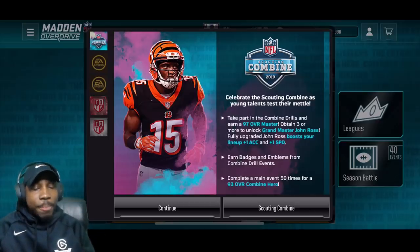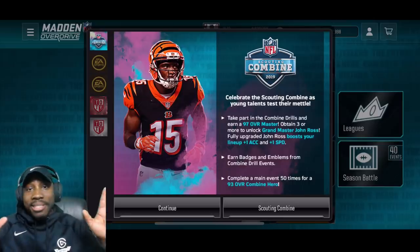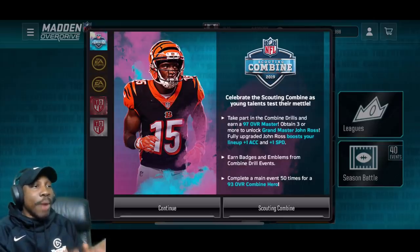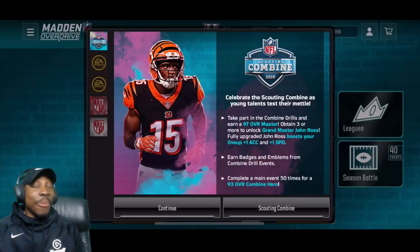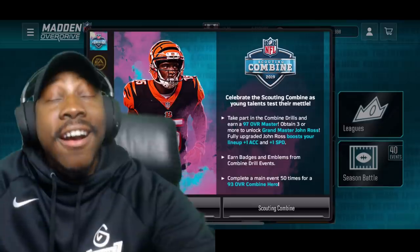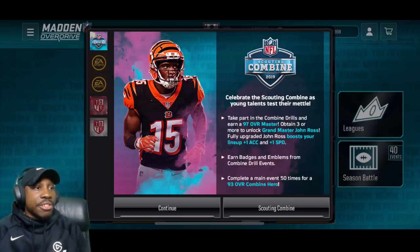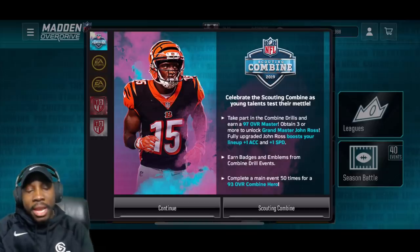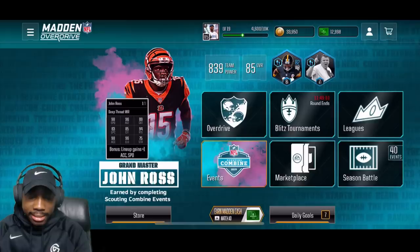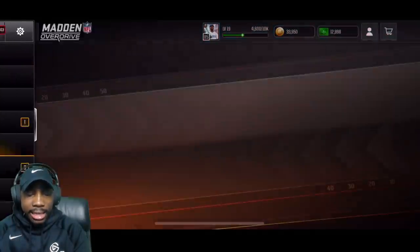The Scouting Combine 2019 program is here. I apologize to all the Madden Mobile fans — I know I don't be uploading this like I should. Y'all know I'm so confused with this stuff and I don't really like it as much as NBA Live Mobile right now, but when I see a new program we got to come over here and see what it's all about. Take part in the combine drills and earn a 97 overall.